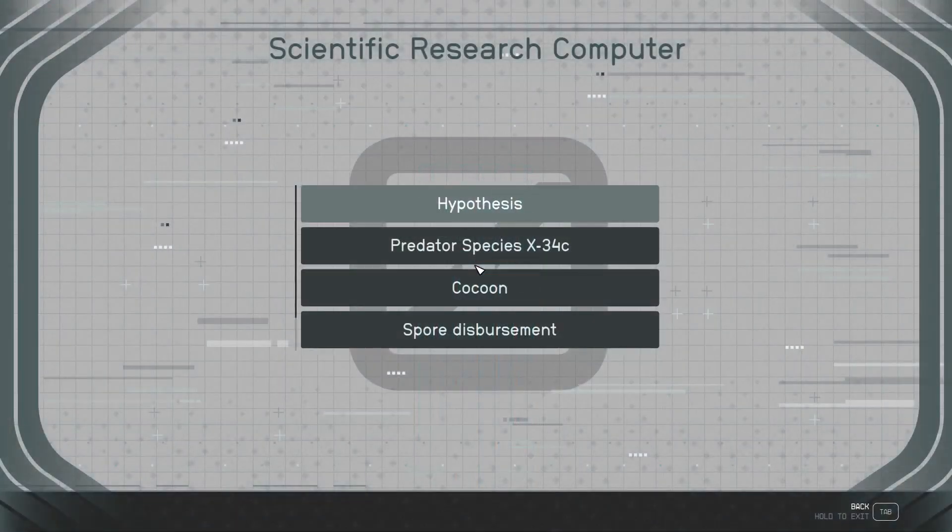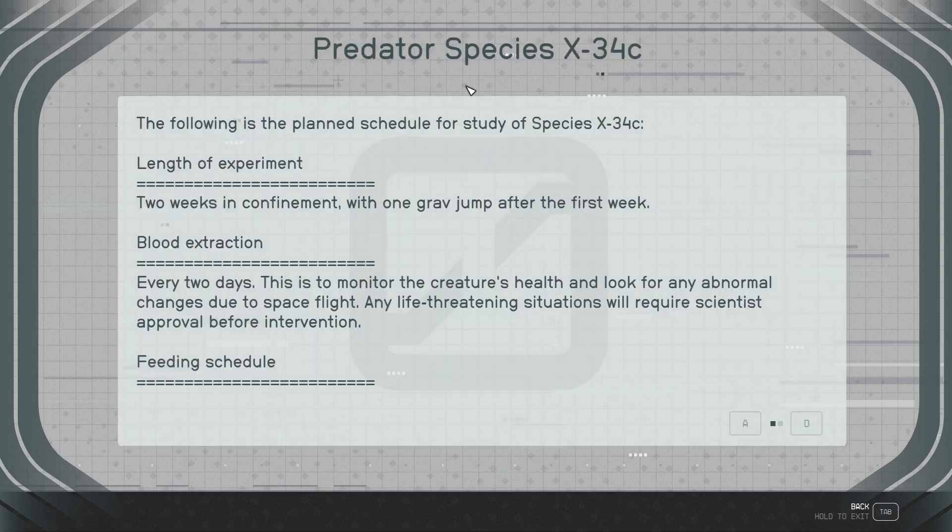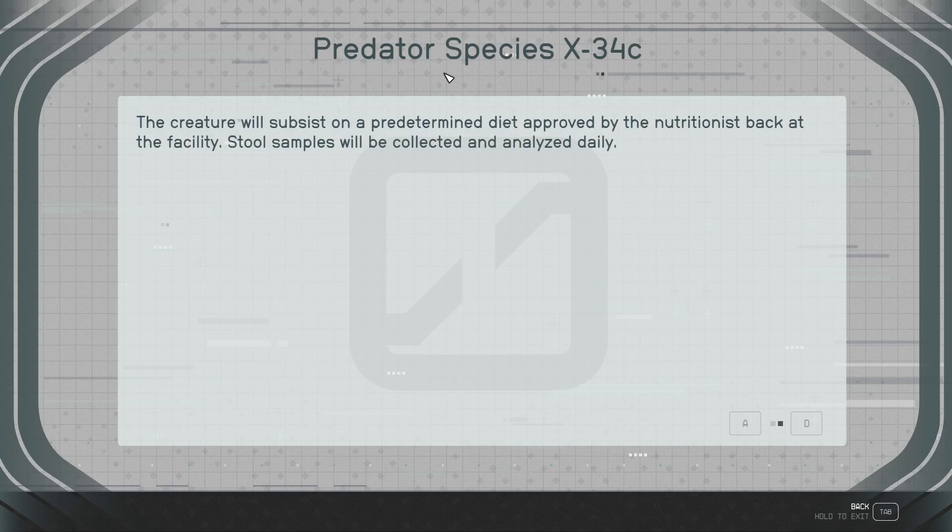Here we go to the computer. Hypothesis: The goal of this experiment is to determine the effects of bone density degradation and gravitational fluid buoyancy on species designated for xenowarfare. Transport from lab facilities to target planets may alter the efficiency of predatorial animals adjusting to the rigors of space travel, in particular if creatures are held in confinement for an extended duration. Furthermore, xenoflora designed as invasive species may suffer mutation and not function properly as a biological weapon when planted in unfamiliar biomes. Radiation, cellular damage, mental stress derived from isolation and confinement may also have an impact on battle performance. This is Predator Species X-34C. Length of experiment: two weeks in confinement, one grab jump after the first week. Blood extraction every two days to monitor the creature's health and look for any abnormal changes due to spaceflight. Feeding schedule: the creature will subsist on a predetermined diet approved by the nutritionist at the facility. Stool samples will be collected and analyzed daily.